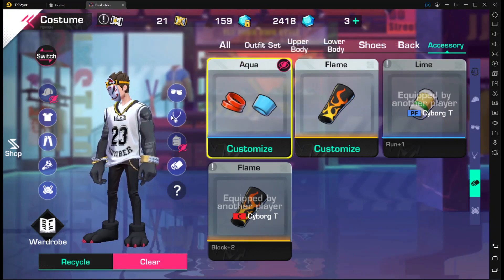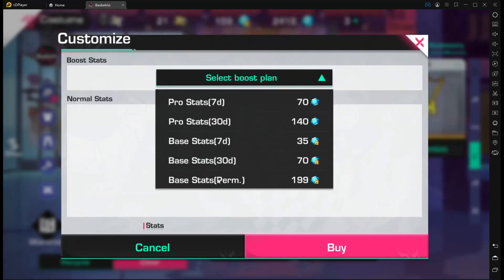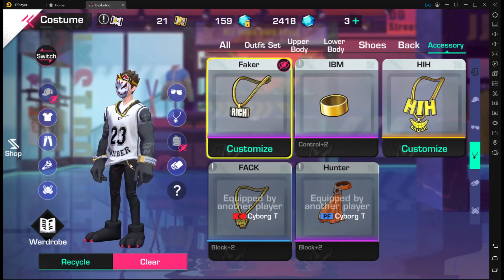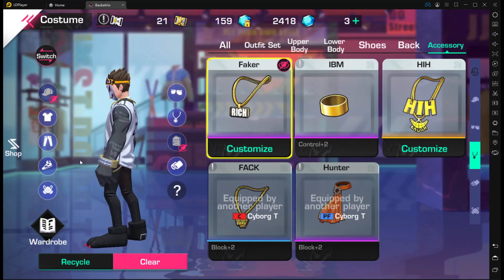Y'all almost caught me lacking — I know somebody was getting ready to grill me for not putting block on the chain. But never again — block plus two on the chain. I've got the rich chain on here; it goes with the outfit set because the rich chain is white so it blends with the shirt, and has a little black outline that matches the outfit.